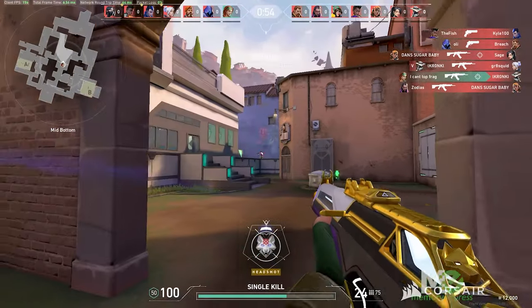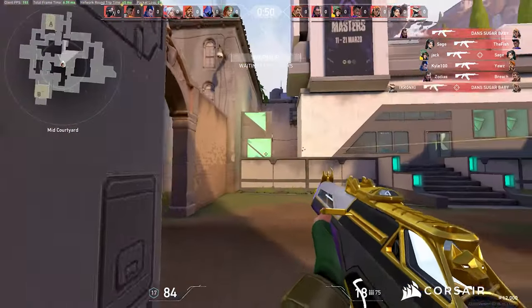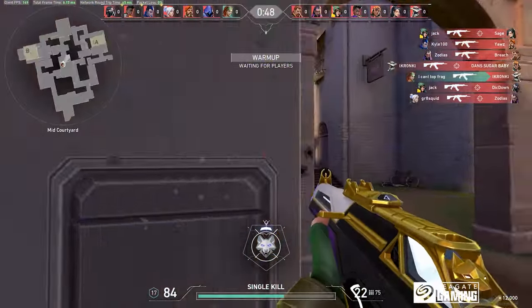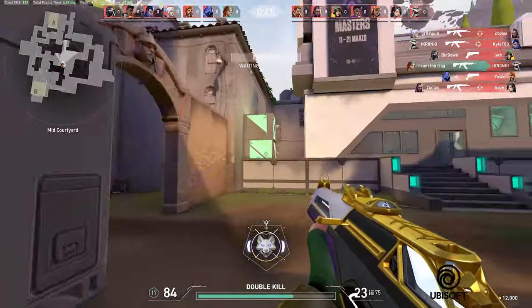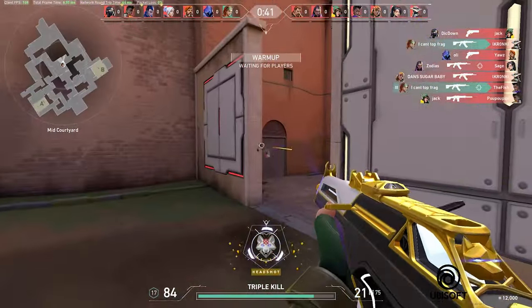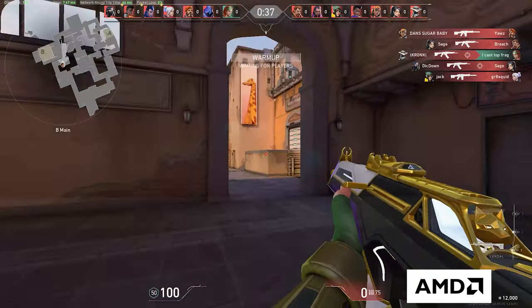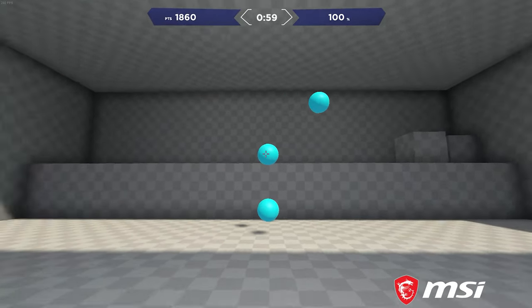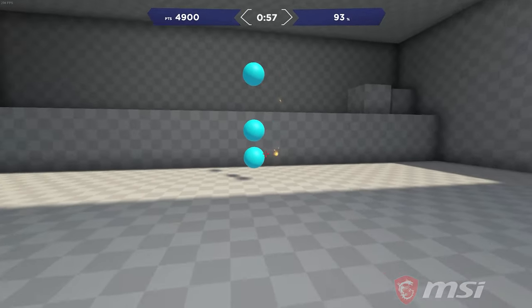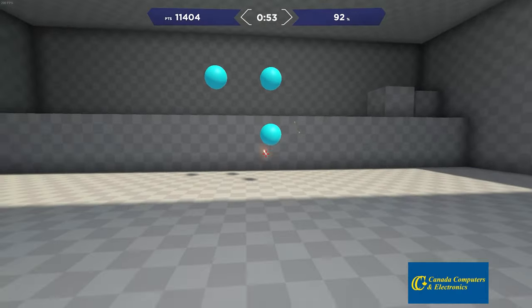I recommend using Aim Labs. Aim Labs is a free game on Steam that trains your aiming, whether it's flicking, reaction time, tracking, or whatever. It spawns in targets and you can practice aiming onto them. I do this before hopping into any game to make sure I'm feeling limbered up and ready to go. Other things you can do is hop into Valorant, hop into the training range and practice shooting targets, or you can even hop into deathmatches.